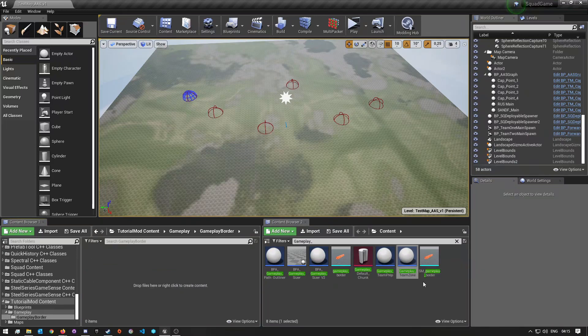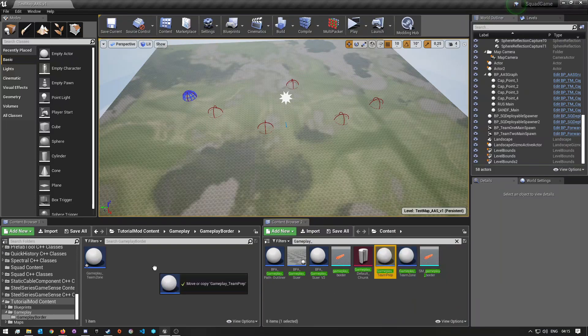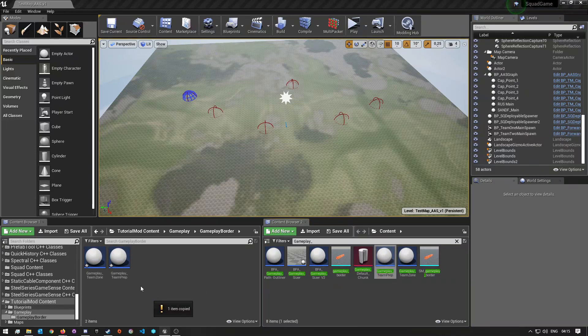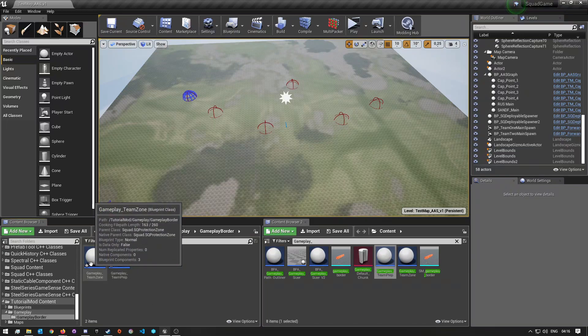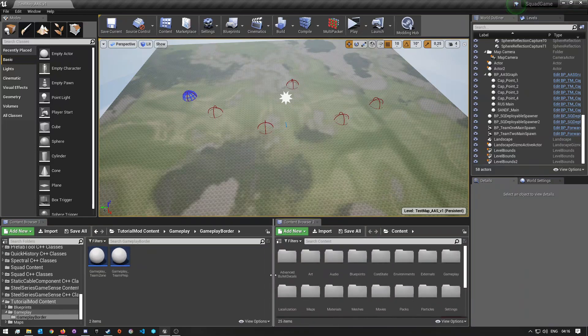We're going to copy the team zone into that folder. We'll also need the team prep, so drag that over and copy it in as well. You can rename these if you want to, but it's not actually necessary. Just save that and that should be done.